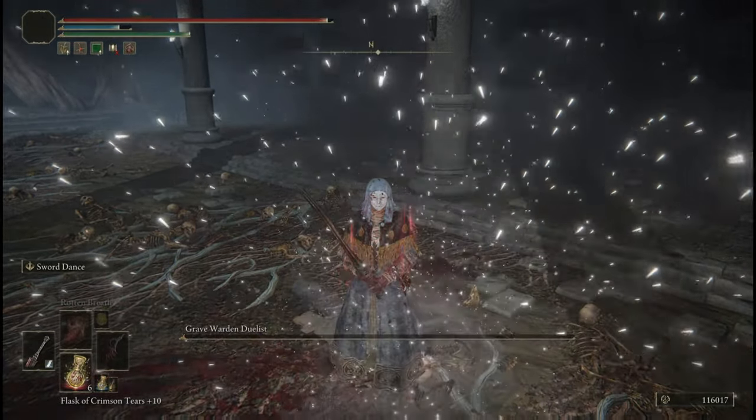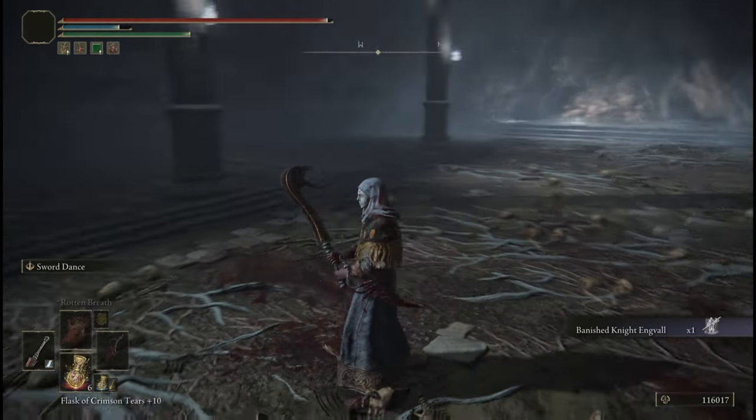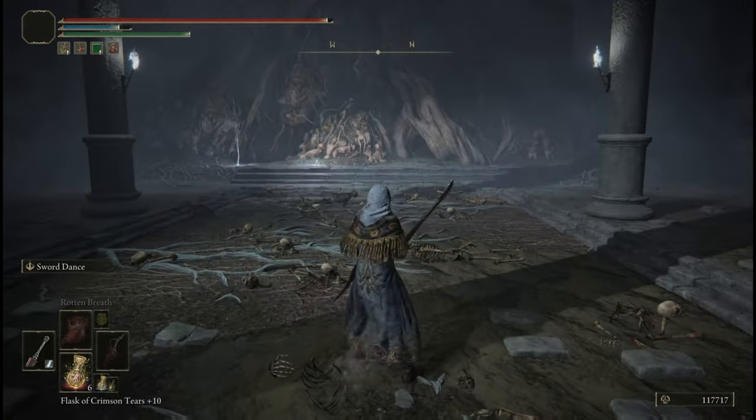Likewise, Banished Knight Engvall is a good spirit summon, but not good enough that I would ever want to come here since he's the only real item in the entire dungeon. I think Murkwater Catacombs may actually be the worst one yet.